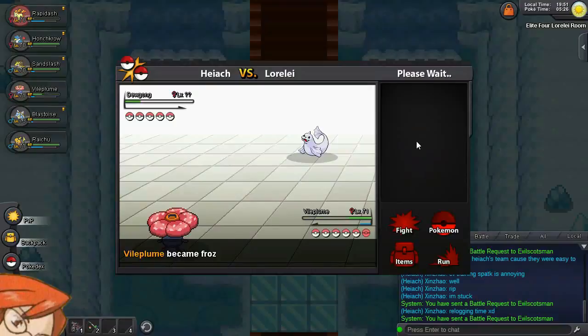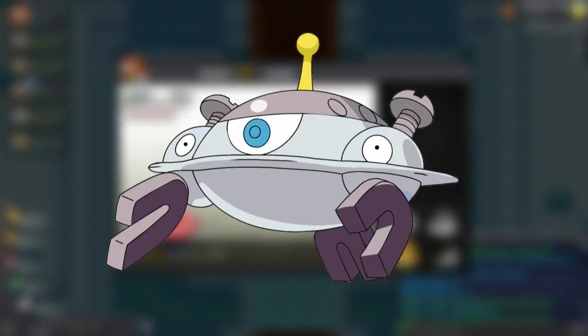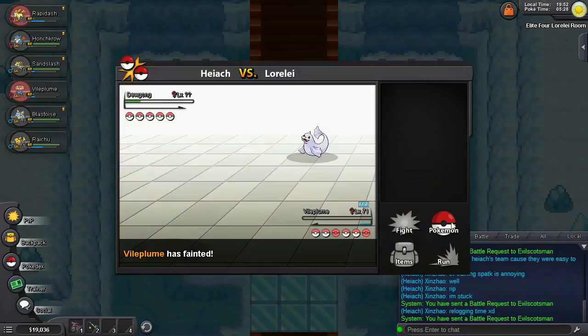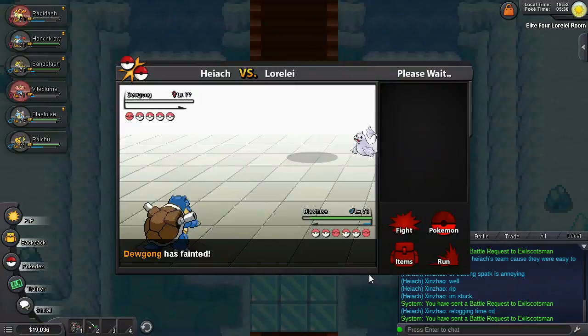Rock, on the other hand, hates getting wet. It's worth noting that Magnezone is both Electric and Steel, so his typing beats both of hers outright. Her first Pokemon is Dewgong, which is a Water-Ice-type, so just frazzle it to death with an Electric or other super effective move. If it still lives after one attack, try and finish it off with a priority move before it gets a chance to attack again.